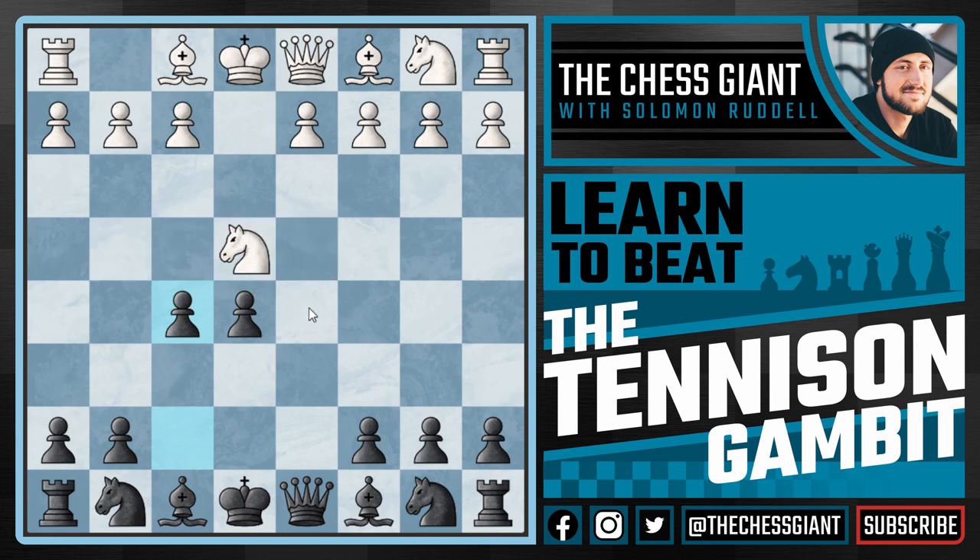Now the white knight really has two choices. It can't come to c5 because of our bishop, and it can't come to g5 because of our queen on d8. It could go to a square like c3, but by doing this the knight on b1 is more or less stuck. We don't want to play a move like knight a3 — as y'all have probably heard, the knight on the rim is dim. We want to put our knights towards the center of the board as much as we possibly can. And if the knight on b1 is stuck, so is this rook. So I think the best move here is probably just playing knight g3, in which case we're going to immediately play bishop e6.